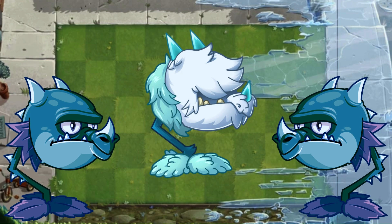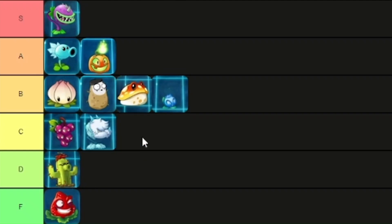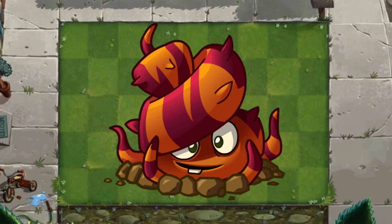The better Snapdragon — while I will say he is better than his warmer cousin, I still don't think he looks that much better. He looks like my girlfriend just broke up with me so now I'm emo but still trying to look cool. C tier.